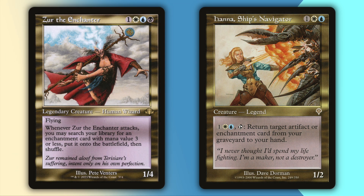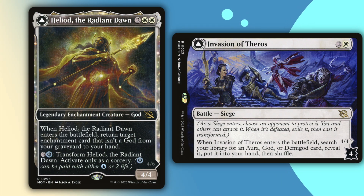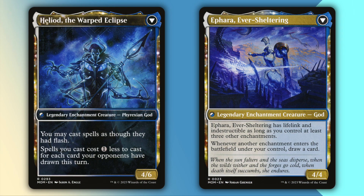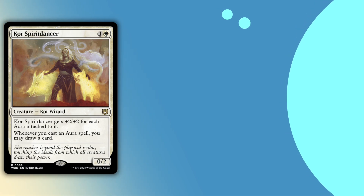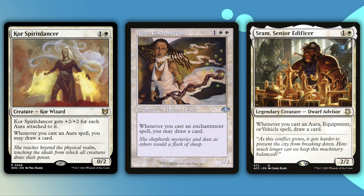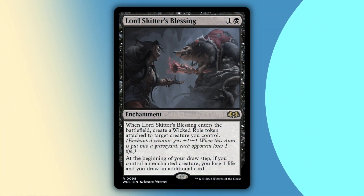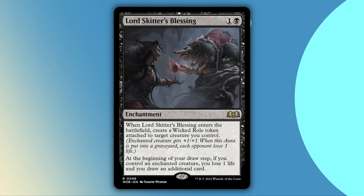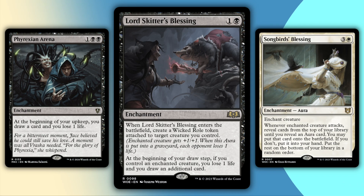Xur the Enchanter and Hanna Ship's Navigator will both generate value over time, either by returning auras from your graveyard to your hand, or by playing them straight from your deck. Hilyad the Radiant Dawn and Invasion of Theros are both flip cards who work similarly, by returning auras from your graveyard to your hand or searching for them in your deck. Once flipped, Hilyad the Warped Eclipse will let you cast all your spells at flash speed and at a discount. If Aura Ever Sheltering will let you draw cards when your enchantments enter play, not just cast — keep that in mind when using Xur, or some of the cards that come back into play automatically. Core Spirit Dancer, Mesa Enchantress, and Sram Senior Edificer will all get you a card when you cast an aura. Lord Skitter's Blessing will give you a tiny buff but will also act as a Phyrexian Arena for one less mana. Take Flight will let you steal a creature or enhance your own, and whenever that creature attacks, you draw a card.